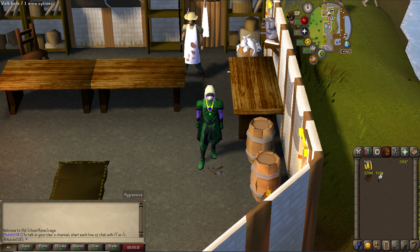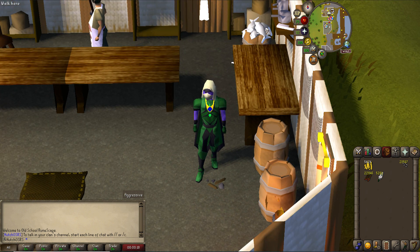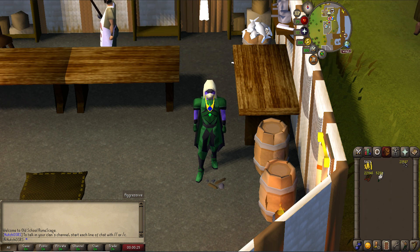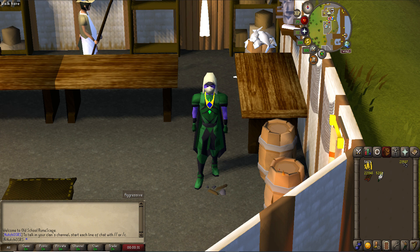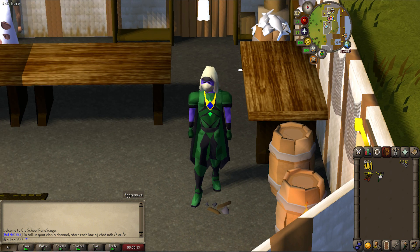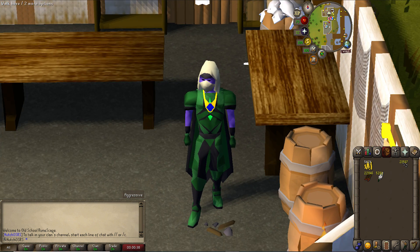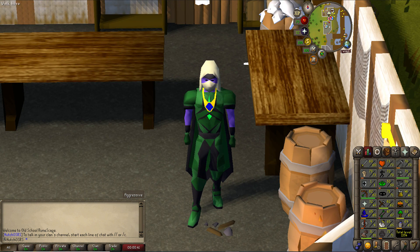We've decided to invest some of our GP and have started levelling fletching. We're currently level 67 with 22,000 headless arrows and 22,000 broad arrows to work through, aiming for level 75 so we can make our own Magic Shortbows. We can risk them in the wilderness without worrying about getting smited and losing them — the salve amulet will be the protected item. The Vigorous Chain Mace is more for wilderness bosses.